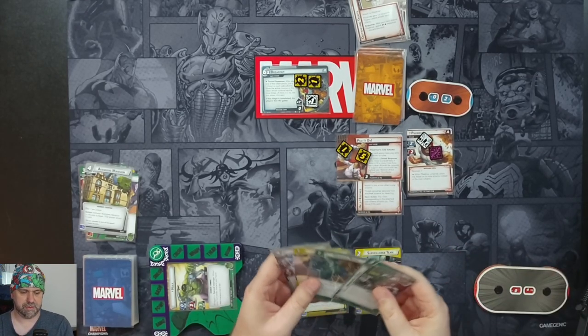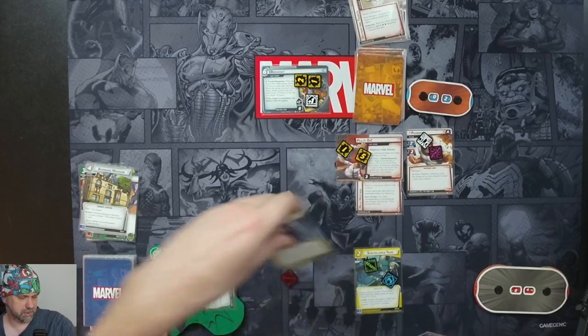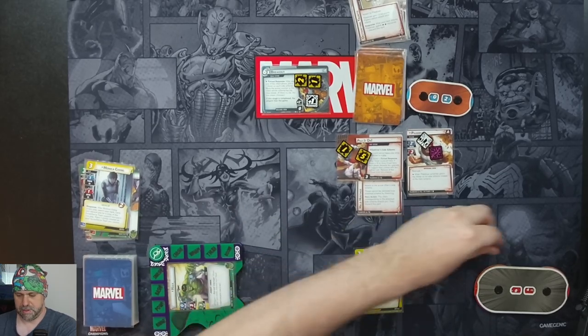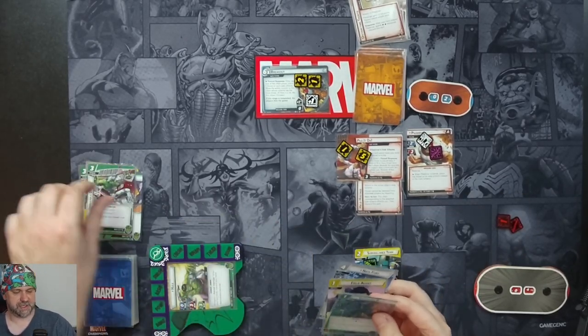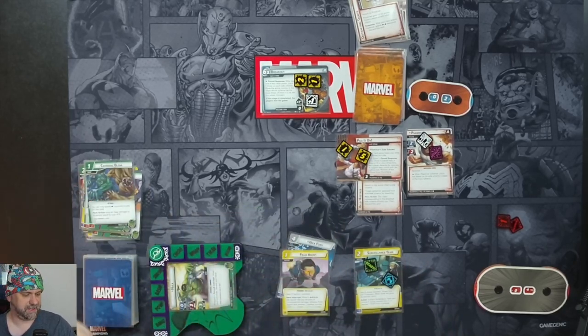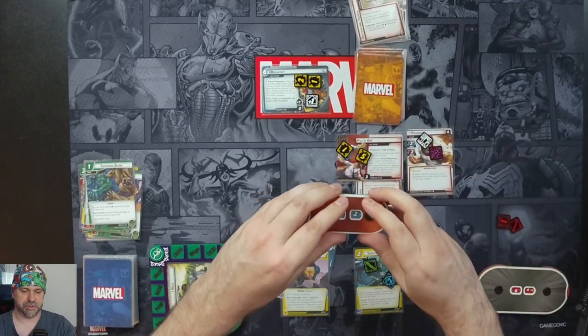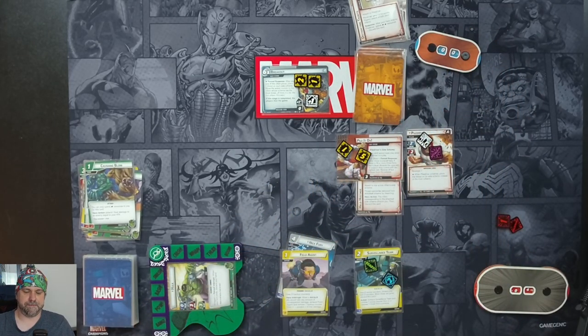Our turn. Monica should be gone by now. We'll use a Movable Object to pay a physical resource for a Crushing Blow — deal damage to your enemy equal to your attack, which is three. Piledriver has two health, which defeats Piledriver. Once again, Hulk's the strongest one there is. He wrecked the Wrecking Crew! Puny Wrecking Crew — no match for Hulk.